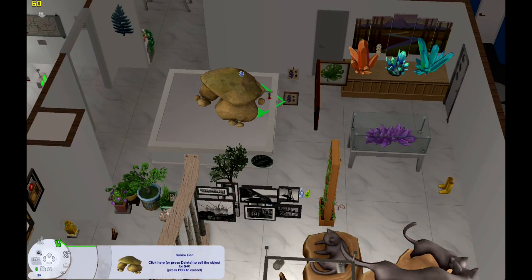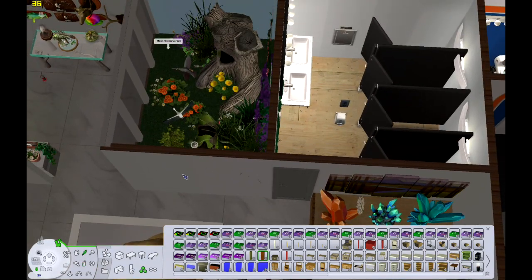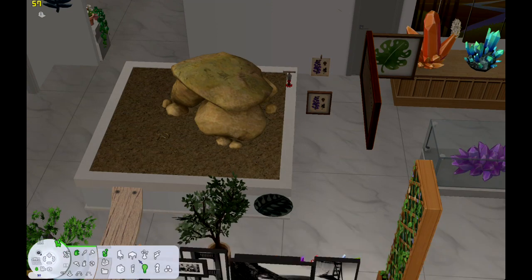I wanted to keep that big log, but then I found that little snake den and I'm like, wait a minute, I have a CC snake. This would be perfect. Pleasant View probably has some kind of rattlesnake — I don't know if that's rattlesnake, but you know, it's a snake. So I wanted to build kind of like a little snake diorama.